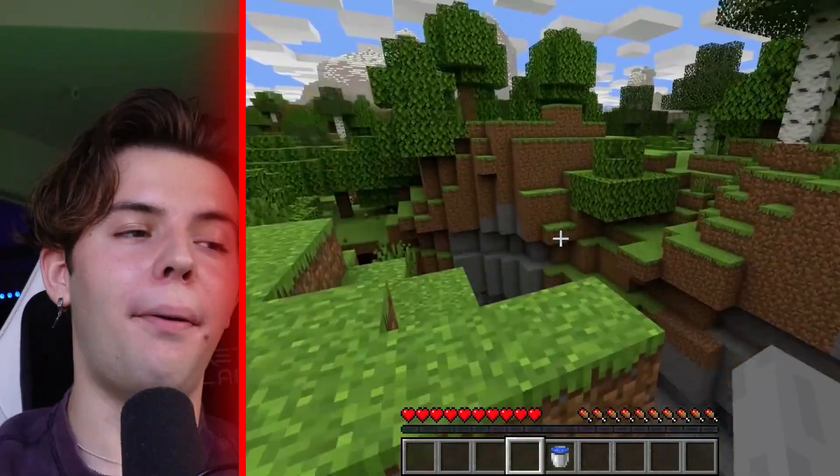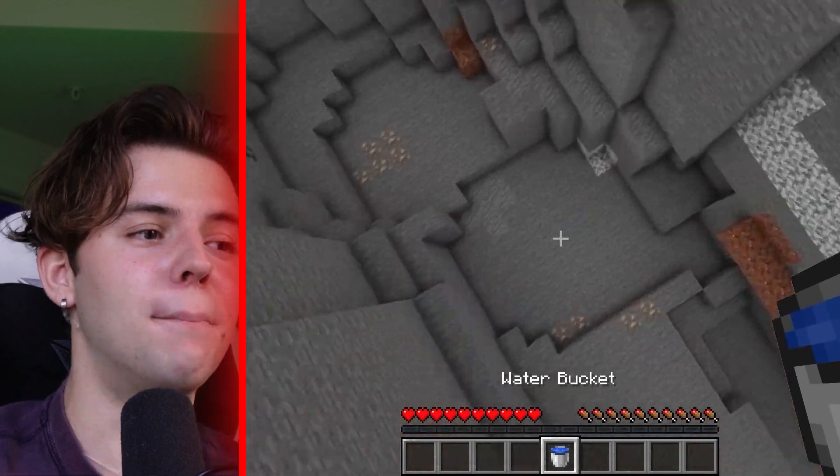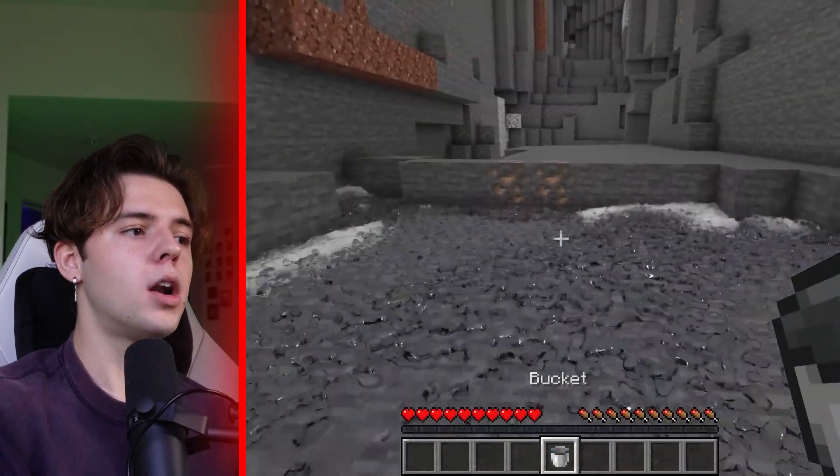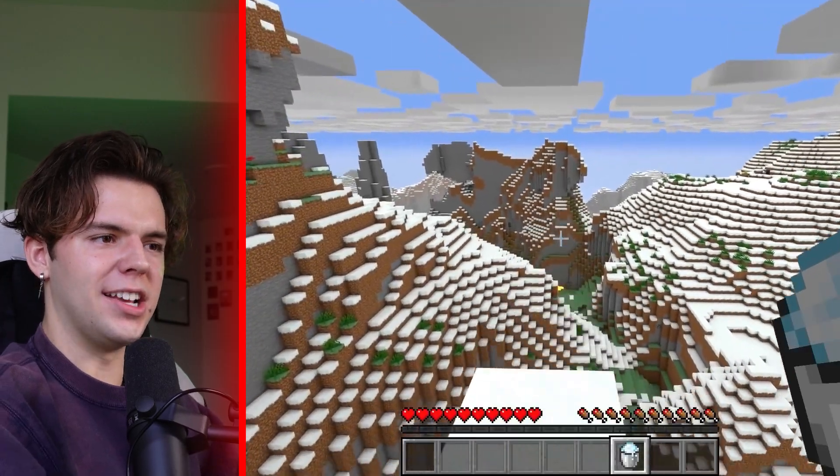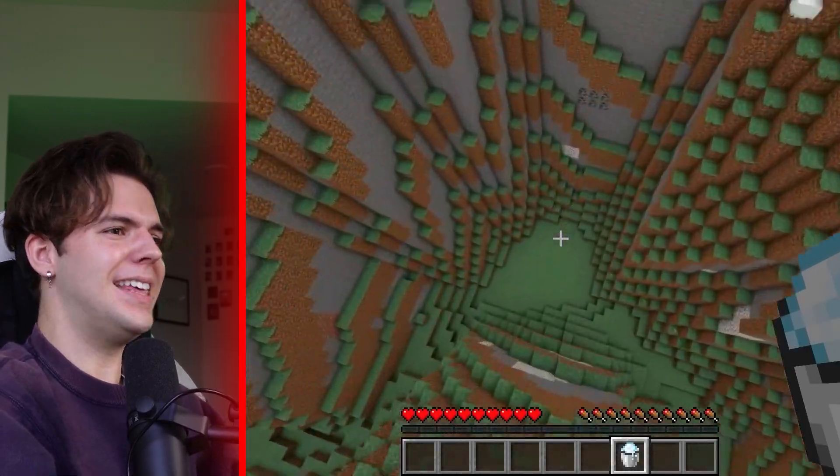We are now doing parkour in Realistic Minecraft. Of course, the water bucket fall, but these are going to get crazy. It looks like we got a snow jump now. In normal Minecraft you can't do that. I did not know that you could just jump on snow and it will save your fall.